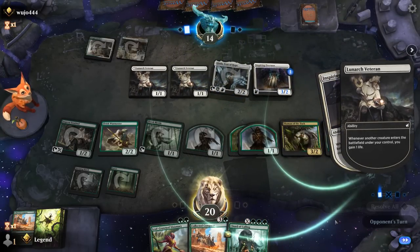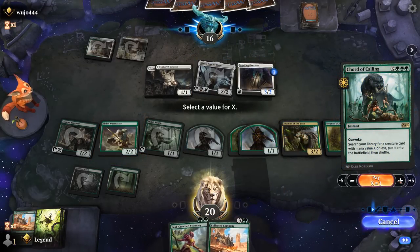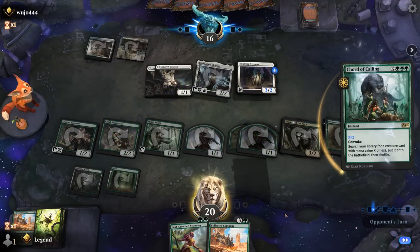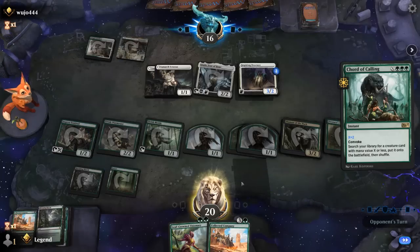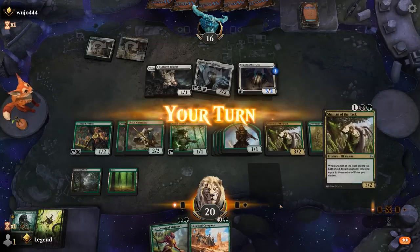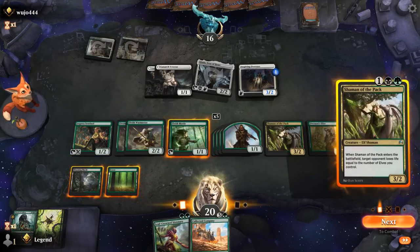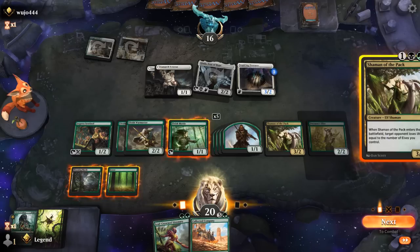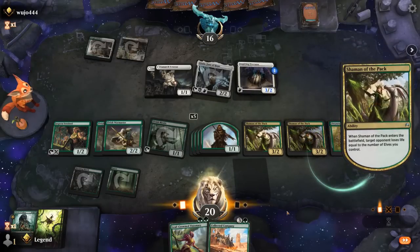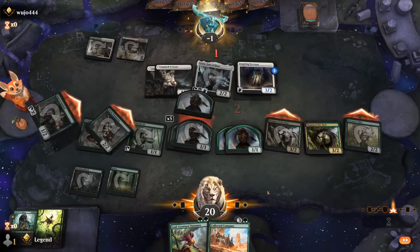We could also just start attacking after playing a Visionary — I like the mana efficiency of getting to Court end of turn. Untap and there's another Shaman of the Pack. If we cast Shaman, the opponent takes a ton of damage. Two more tokens, opponent's at two — that should seal the deal.